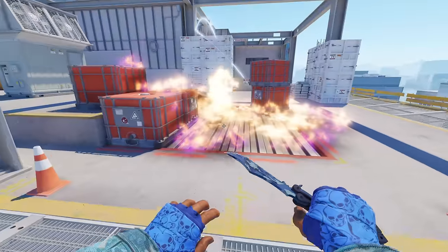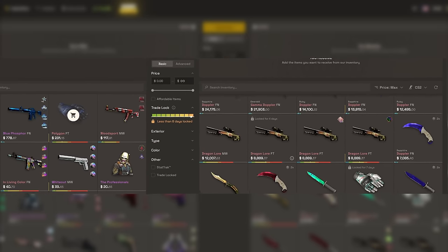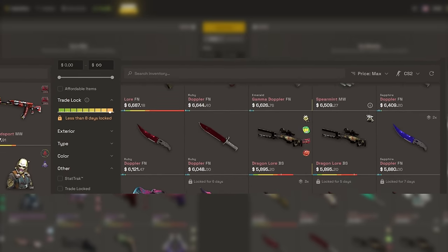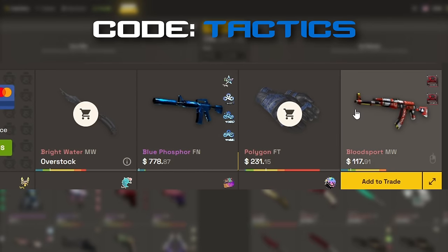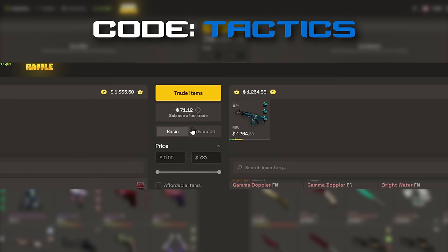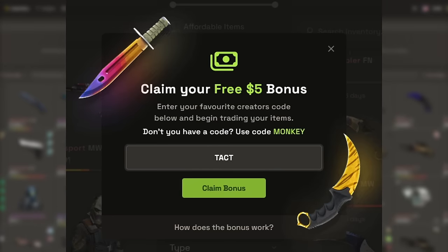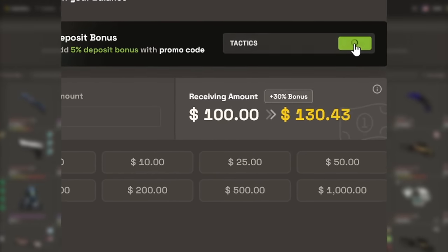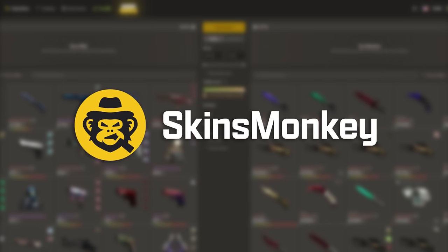Before we get into all that, I want to thank today's sponsor Skins Monkey. Skins Monkey is an automated CS2 trading site that provides an instant way for you to get new skins. All you have to do is select your old skins and pick out some fresh ones to trade for. Right now you can get a free $5 if you use code 'tactics' on the site, plus up to a 35% deposit bonus. Links in the description.